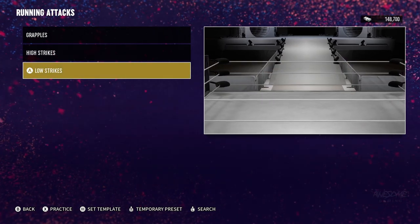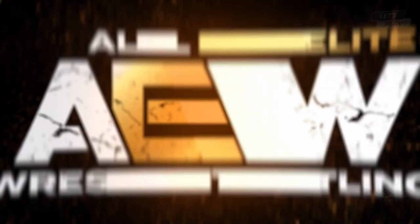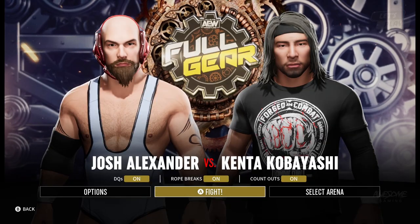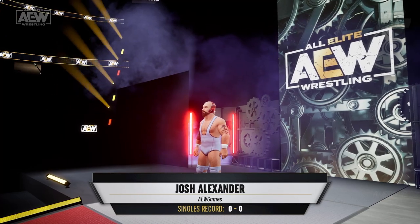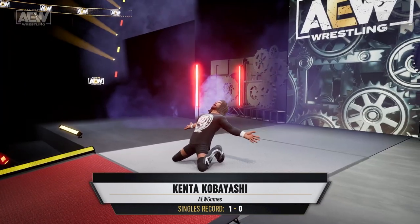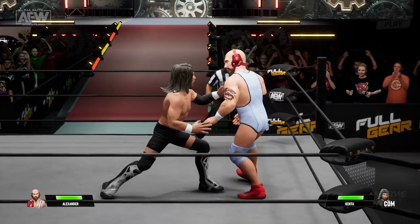Alright, we're going to do a match. We're going to relive that Impact title match — KENTA versus Josh Alexander — we'll pretend there's an Impact title on the line. This will change the arena to Full Gear. The following contest is set for one fall. Making his way to the ring — the Walking Weapon. The entrance music is kind of flat for Josh Alexander but you only got two options. We're not here for the entrances, we're here for the smash mouth.